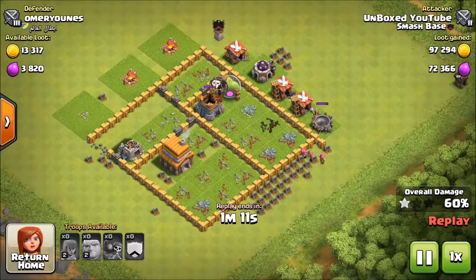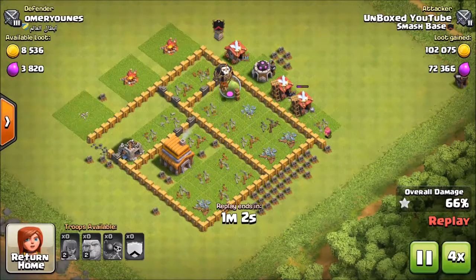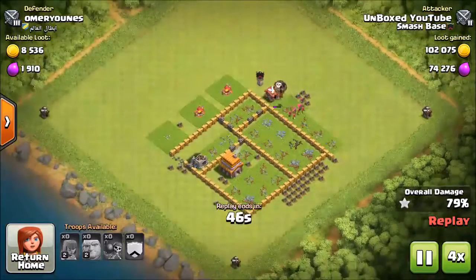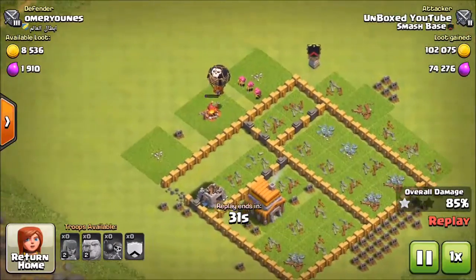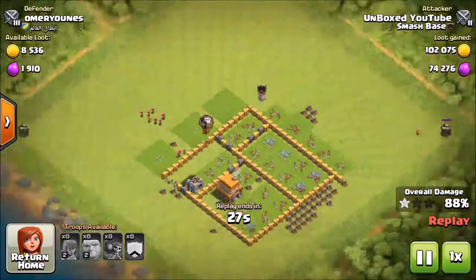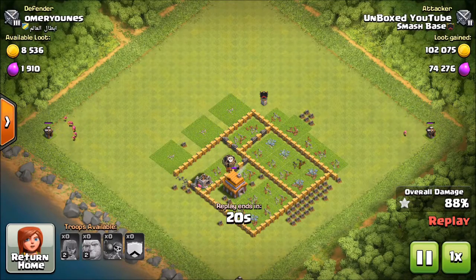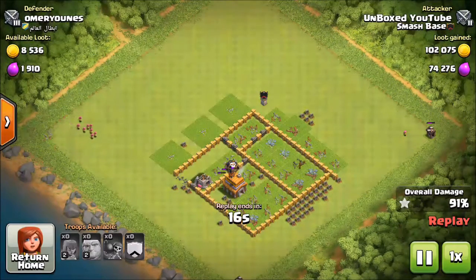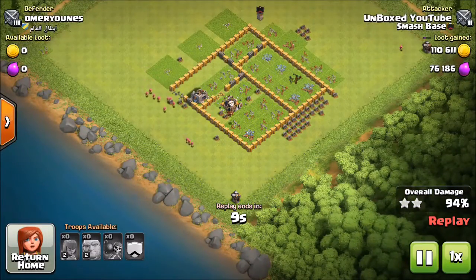We all know this is going to be a three-star. Right here, that archer just splits off to one side while everything else goes the other way - that's perfect, and that's what allowed me to get the three-star. I wasn't going in trying to get a three-star - I was just grabbing the loot and hoping for the three-star. I wanted all my troops in there to get as much loot as fast as I could, so if it started to fail, at least I got all the loot I needed.